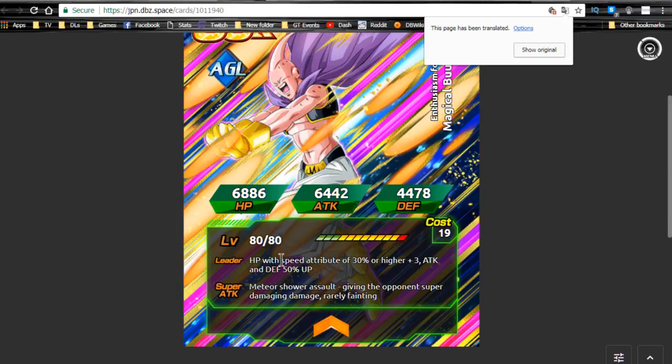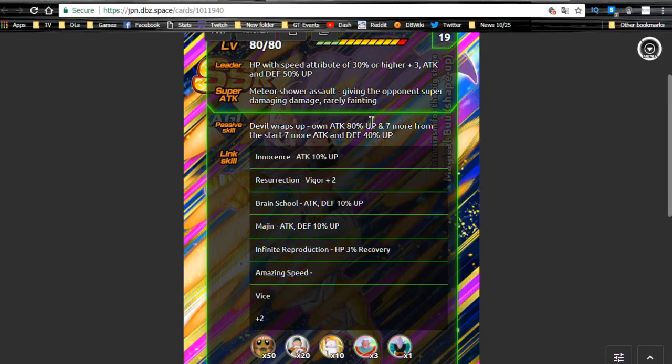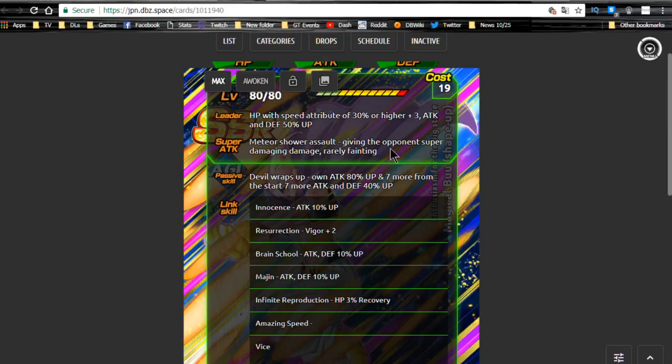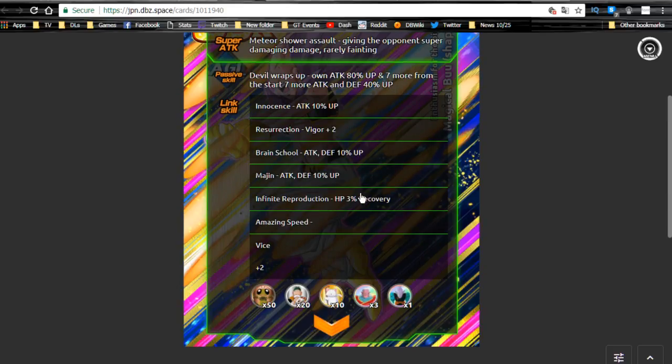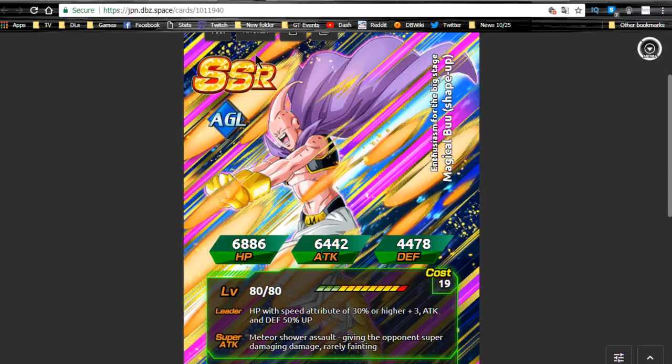Buu is not really that great — HP/ATK/DEF+50%, so he's a mini leader. He does super extreme damage and ATK+80% up for the first several turns. He's actually not that bad but he's a Majin Boo character, and there are very few Boo units to link well with him. You're mostly looking at Majin Boos or B-tier units, so his linking pool is very limited.